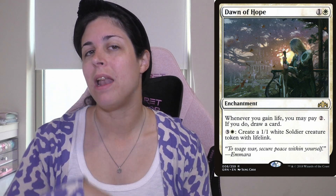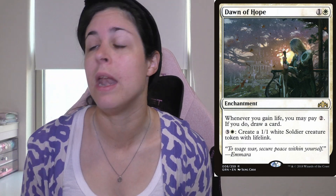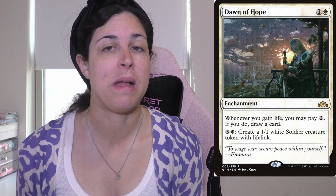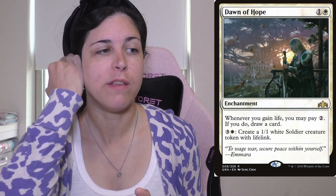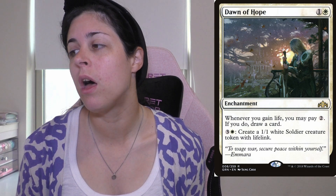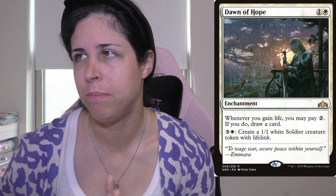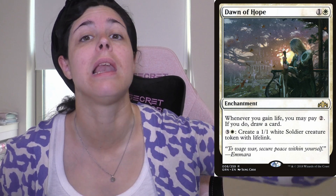What I like about Dawn of Hope is the bonus ability — for 4 mana you get to make a token with lifelink, which is really cool. So you've got a blocker. I think the card is slightly expensive mana-wise, but if you're looking for something that gives you life, it works really well. I run it in my Teysa deck because it gets me tokens, which is the whole point of the deck, and it gives me a little bit of card draw. The token is lifelink so it gains life, which triggers the draw ability — it's synchronized with itself.